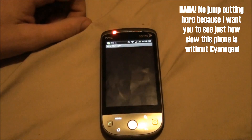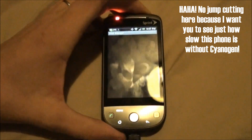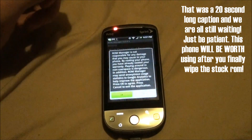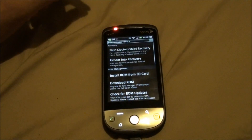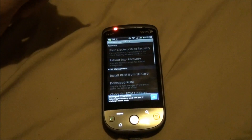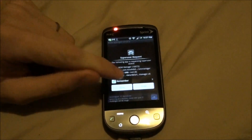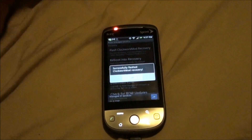Everything you do takes time on this phone with the stock ROM. This is the exchange phone — the first phone made me mad, but not this mad. Okay, now you're going to flash ClockworkMod recovery. It's going to ask for SuperUser permission on the HTC Hero CDMA — you should click allow. There's so much lag, this phone is just slow.